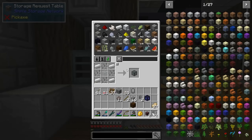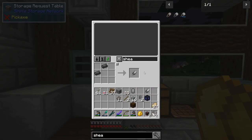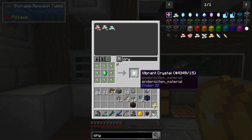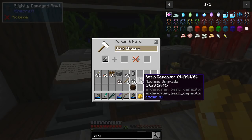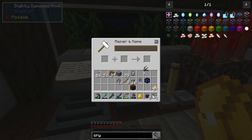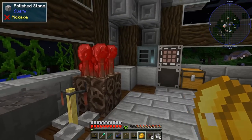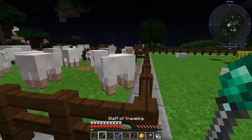While I'm thinking of tools, I'd also like dark shears. I'll need a vibrant crystal for those. Let's get one of these and see how far we can get with the XP I've got - four XP here, another six there. You just get power upgrades on these. I wanted them to shear the sheep I've got outside.